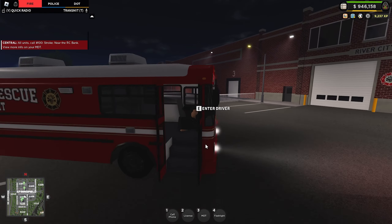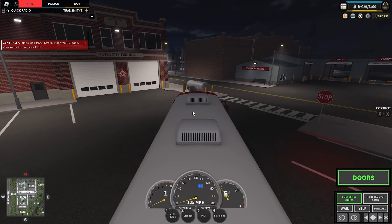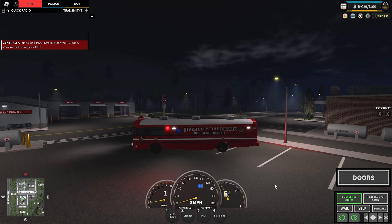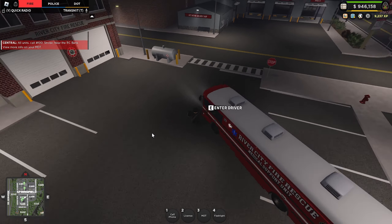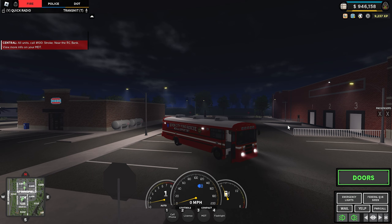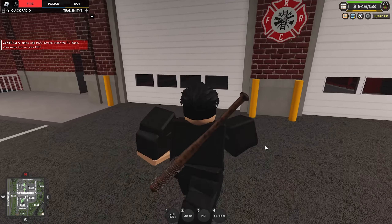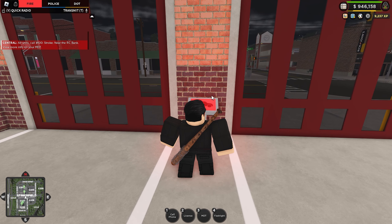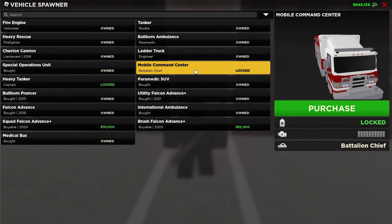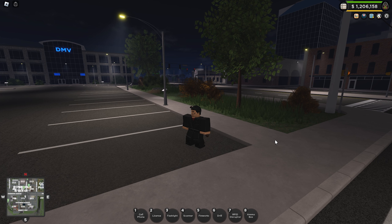Oh, we can open the doors — look at this, this is where you load all the patients. Same siren stuff, takedowns, and traffic advisor right there. Very awesome. And then the last vehicle is a command truck for fire. Look at that — that's a really cool livery.